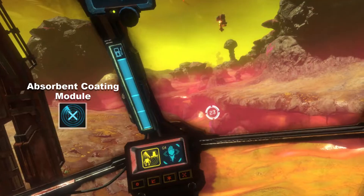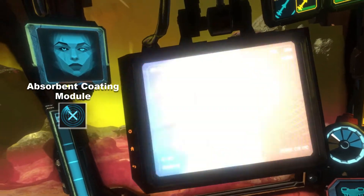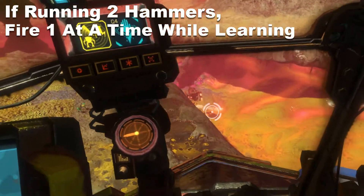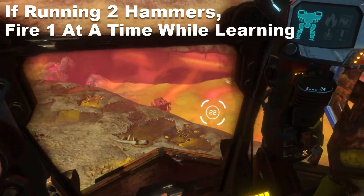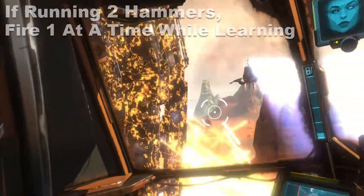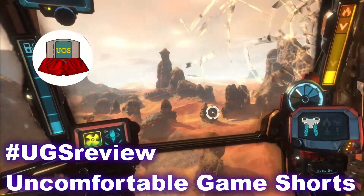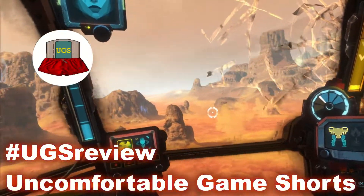The absorbent coating mod can be useful depending on your loadout. It makes you invisible on the radar when you're stationary or moving really slowly. This pairs well with weapons like hammers — just find a nice hiding spot and continually launch these death missiles at your enemies. Lastly, the overhaul has thick armor. If you're getting attacked, make sure to constantly spin around so the enemy is wasting all their heat on all the armor you have.